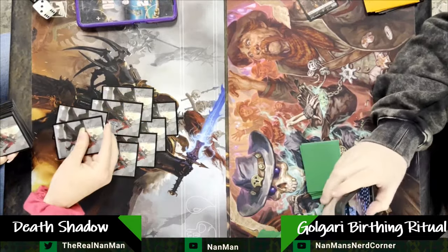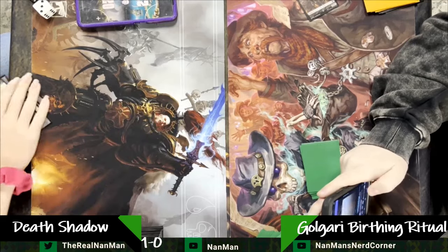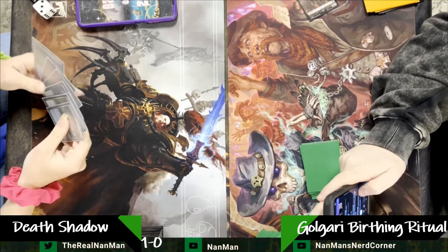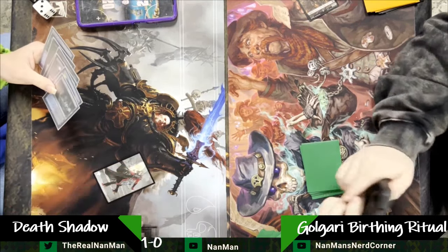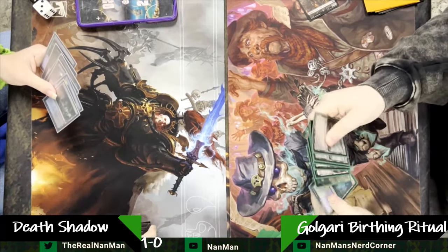Yawgmoth has fallen down a little bit on the power scale of things — it's not as strong as it once was. So of course, going to be mulliganing down to six, putting that on the bottom, and ready to go for game number two.